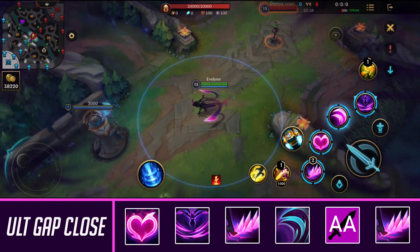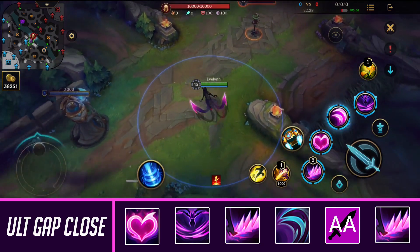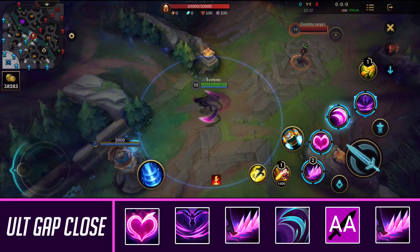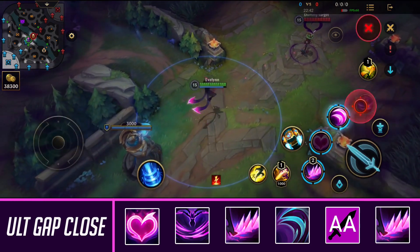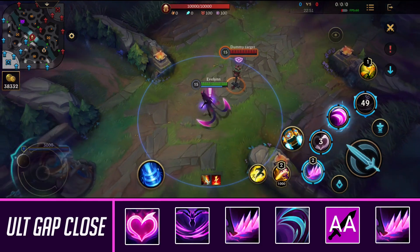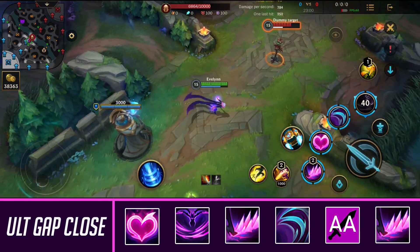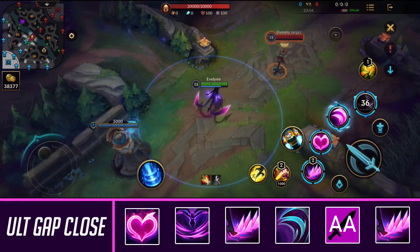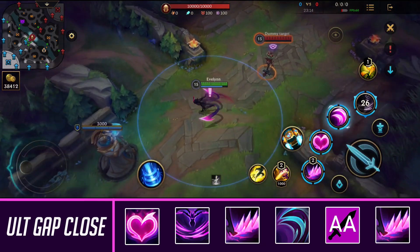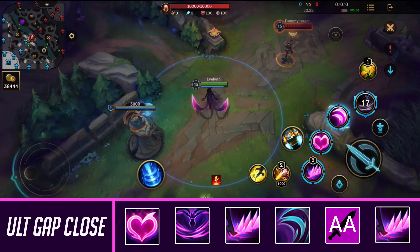Evelynn's next combo is her long-range combo, used when you need to burst down a really squishy target or one that is lower on HP — say one-third or half HP. This is a combo to consider if you know you have enough damage to burst them down, or if you're playing mid Evelynn with ignite and can finish them off that way. How it works: you jump backwards with your ultimate and use your first ability — remember to input buffer it so it comes out immediately. After that, use your third ability onto them and use your first ability while retreating. Be careful to make sure your target is isolated, and if they have flash, make sure you have Protobelt or flash available to gap close and activate your charm.